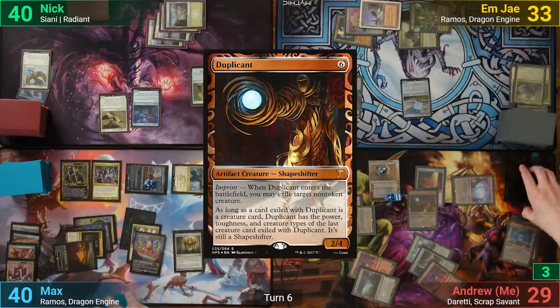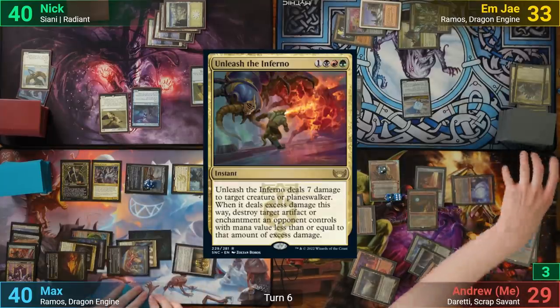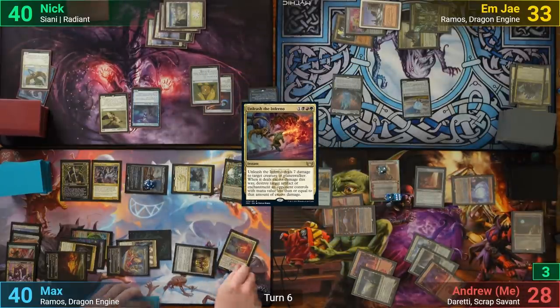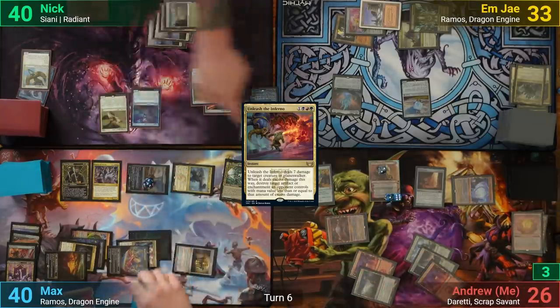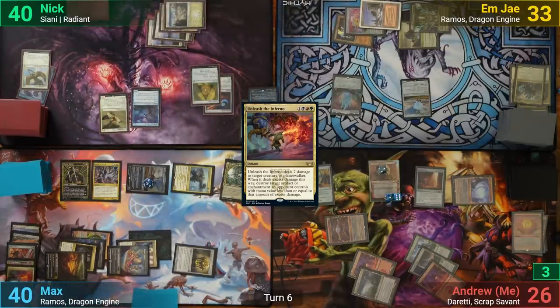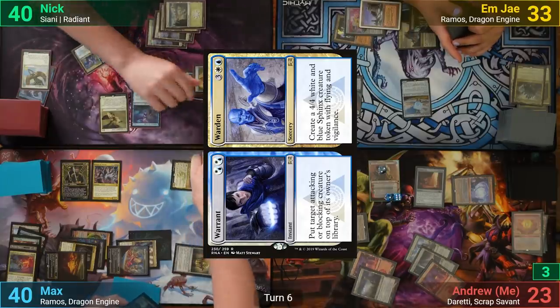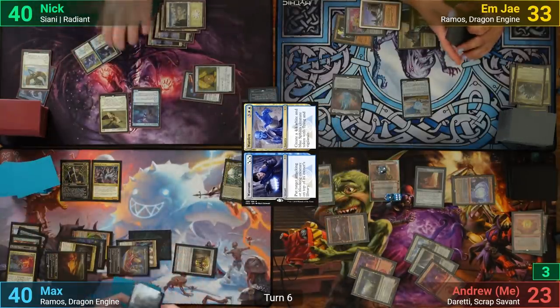I tutor up a Duplicant into play targeting Ramos. In response, Max casts Unleash the Inferno to kill it and destroy my Sol Ring with the spillover. Max is then able to make 10 mana off Ramos by removing 5+1+1 counters and pumps the Knuckleblade three times. Nick responds to the last pump with Warrant, putting it on top of Max's library. Ramos gets exiled, and Max passes.